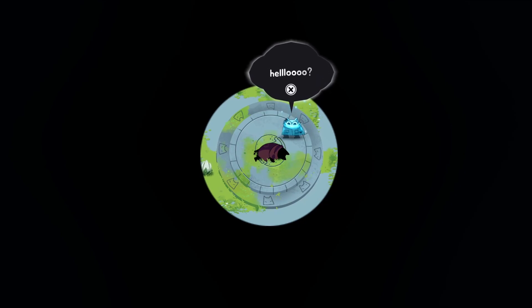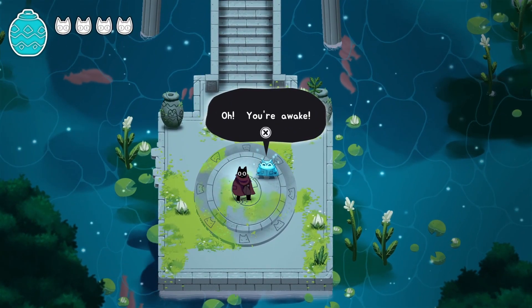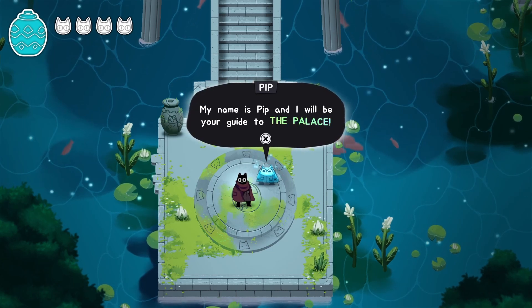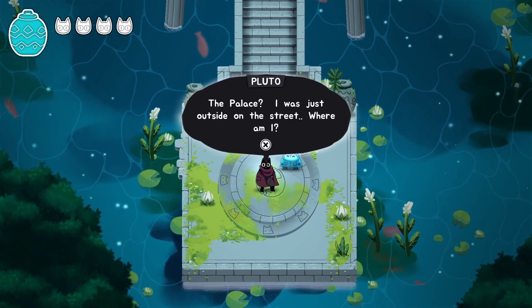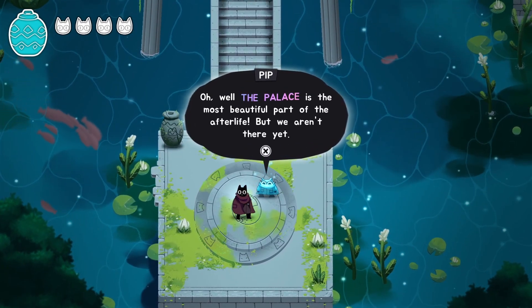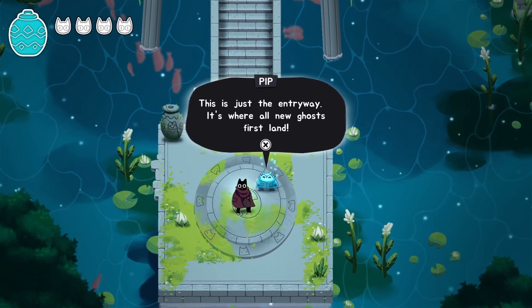The game opens with a guide named Pip waking us up. He explains his name and says he'll be our guide to the palace. Our character asks where they are — they were just outside on the street. Pip explains this is the entryway of the afterlife, where all new ghosts first land.